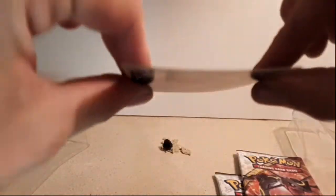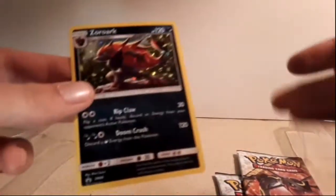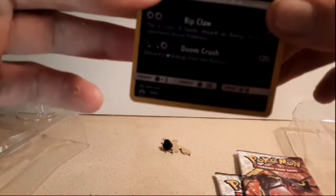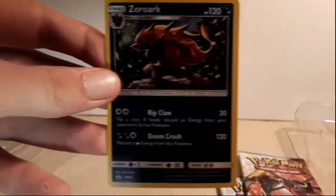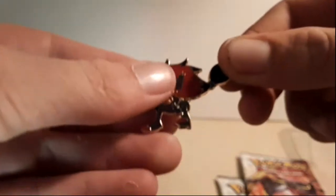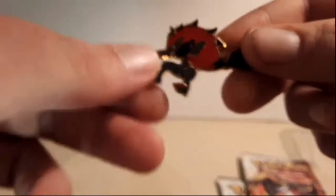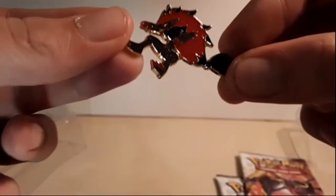It comes with three packs of Shining Legends and a code card — it's very warped, it was in the sun earlier, in a hot car. I have a knack for keeping Pokemon cards in hot cars; don't do that kids, that's a very bad idea. But here's the Zoroark holographic — for the competitive players out there, it looks like it's not good. Nice pin! I love Pokemon pins, they're awesome.